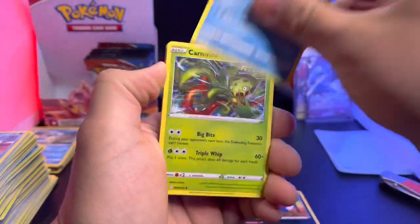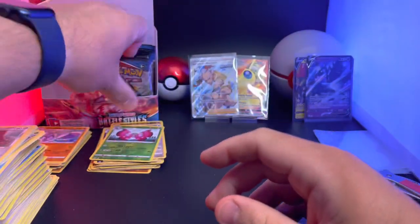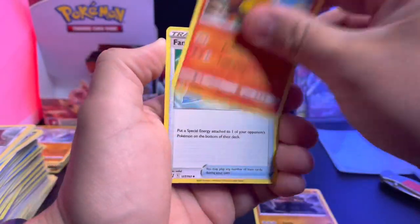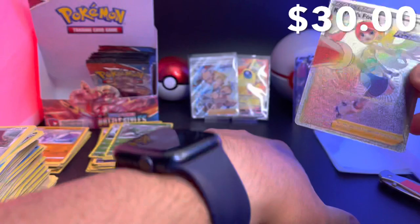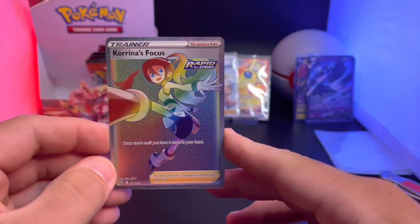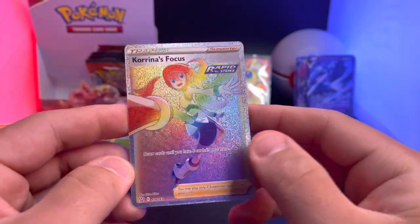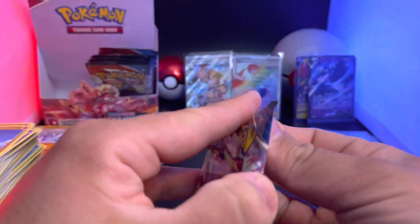Honchkrow, Luxray, Carnivine, Scatterbug, Murkrow, Tepig, Honedge, Chevillion, Yanmega. Carkle, Pignite, Yanmega, Waves, Swinub, Yanky, Sizzlepede, Voltorb, Timber, Cacturne — oh, and there is our big hit of the box: a Korrina's Focus hyper rare! Now I think we pulled the regular version of this, but this is the hyper rare, so this is cool — we'll have both versions now. The cut on the back is flawless, but the front is way off left to right — look how thin the edge is on the left compared to the right. Beautiful card though — Korrina's Focus is gonna take center stage as well. Very nice pull.